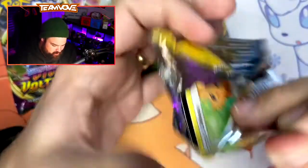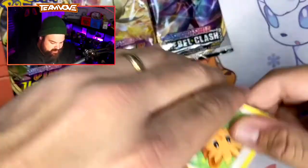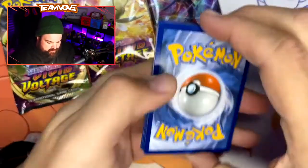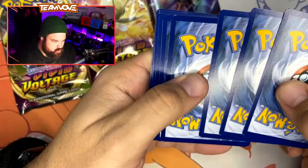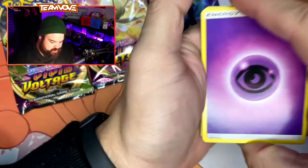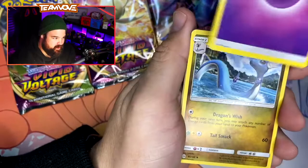We got Solgaleo on here looking real, real regal. We're gonna try not to see this code — there we go, perfect. That's for you guys. And we'll do the card trick. Some real great cutting there, Pokemon. I'm gonna say this is a metal energy — oh, I'm very wrong. It is a psychic. We'll just get rid of that.